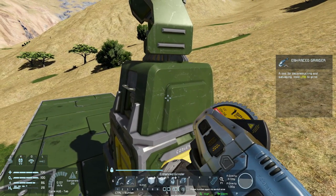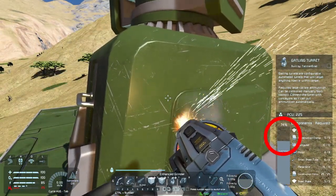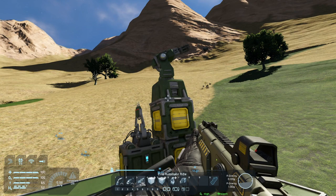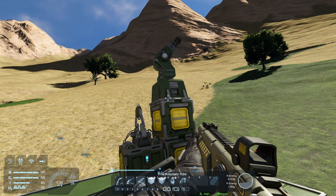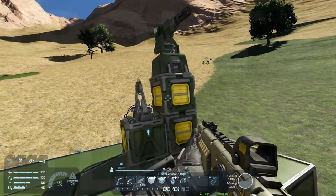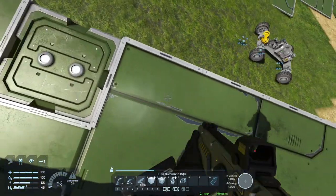While I've got the grinder out, how about we try grinding it down? No, it's not doing anything. So I've used an assault rifle and a grinder to take out this turret and neither could do it with the welder on. But what about a large grid turret on the base? Let's test that out now.